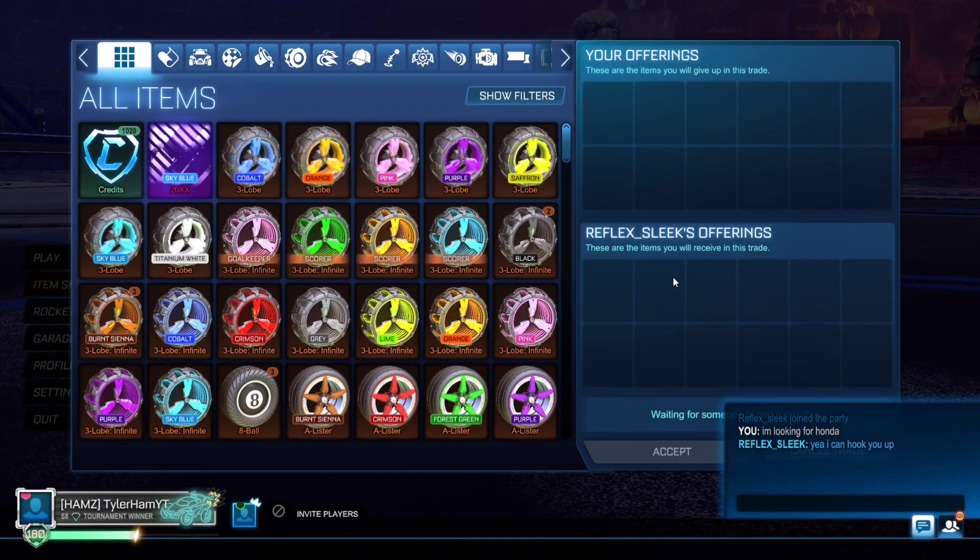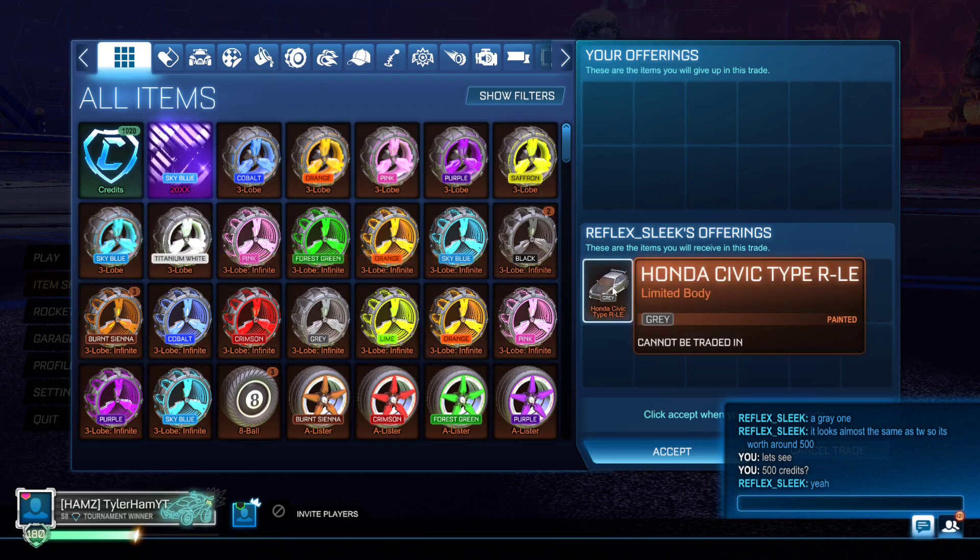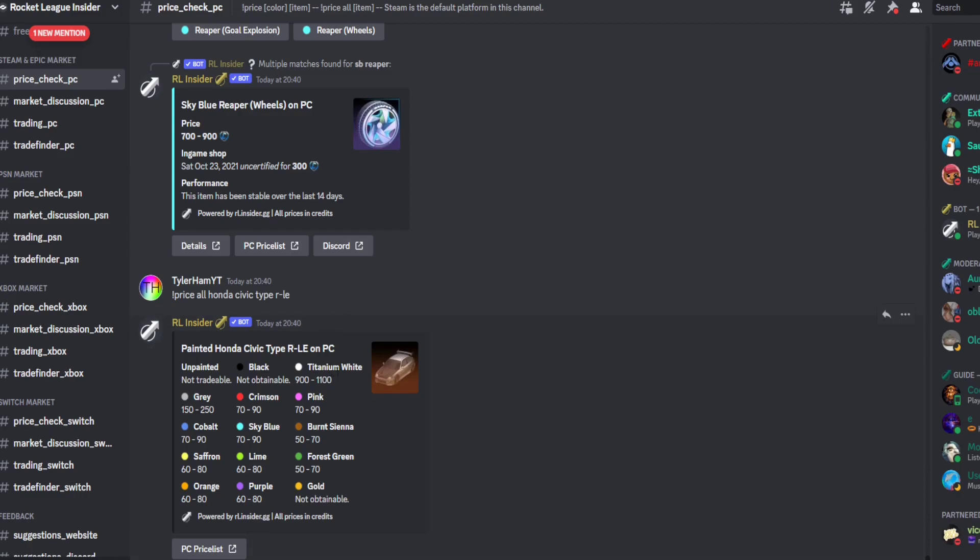Now here's the scenario reversed — this time I want to buy an item from this guy. He's going to make up a load of stuff trying to hype up his item and sell it to me for a more expensive price. He's put up a gray Honda Civic and tells me it looks almost the same as Titanium White so it's worth around 500 credits. We can then go check the price on Rocket League Insider — we've checked all the Honda Civics and this gray one is only worth 150 to 250 credits, not 500.